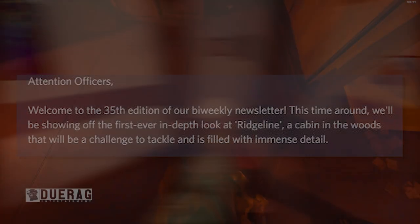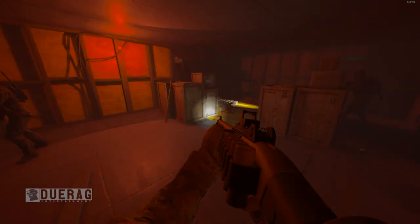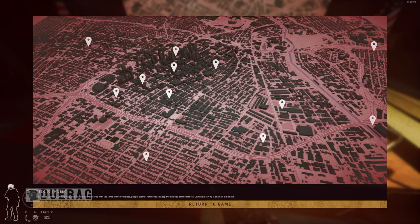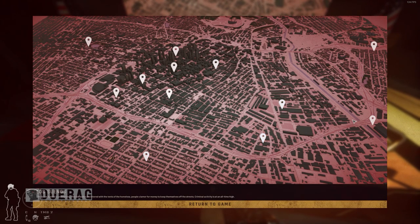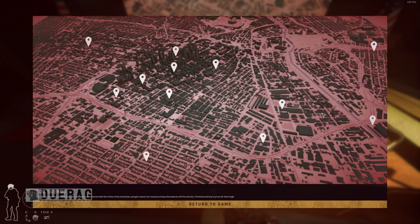We've actually been able to play the Ridgeline map and so far it's just nothing too crazy, at least in its current version as of the recording of this video. Both the Ridgeline map and hospital blockout maps are currently unavailable in both builds — supporter and standard. I believe the developers took it away so that they can update them, which makes sense given this recent newsletter. If you'd like to watch the old versions of those maps, I'll put a link to them in the icon at the top right.